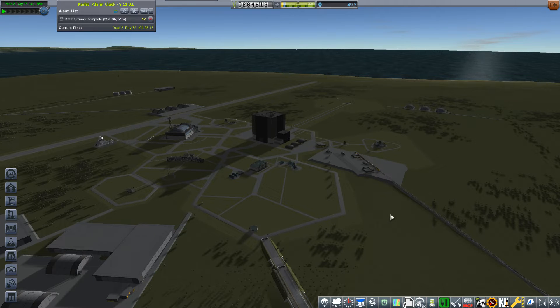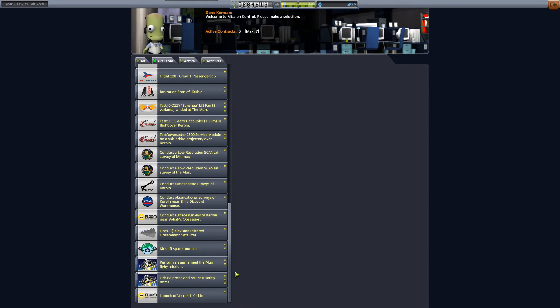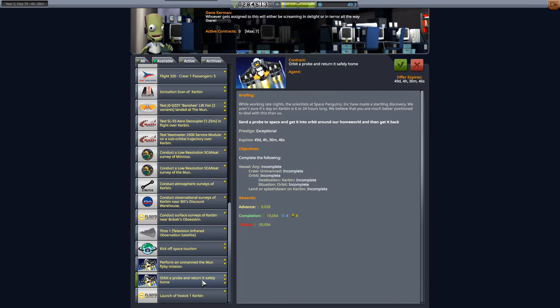Welcome back everyone to Kerbal Space Program, the hardest career series. Today's episode, another first: we're going to be sending something to orbit and then returning it back to Kerbin's surface — send it up to space, get it into orbit around our home world, and then get it back.